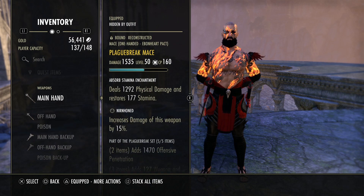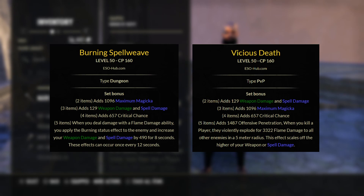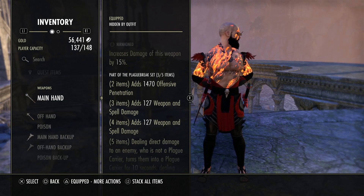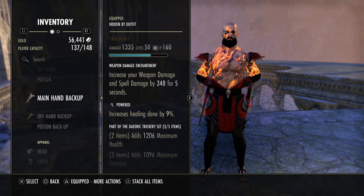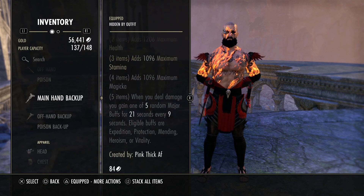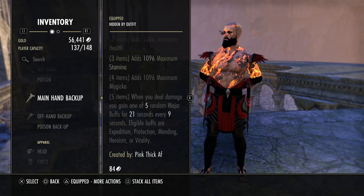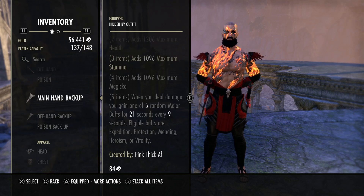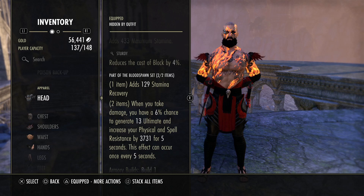For gear alternatives: if you don't want to run Plague Break, the build really alters and I don't recommend changing it, but Burning Spell Weave or Vicious Death are options. Plague Break is really the crux of this build and how we have so much kill potential against multiple people. For the back bar, there's no better set than Daedric Trickery other than maybe Iron Blood — but Iron Blood makes you really slow and I just don't like it. Daedric Trickery gives expedition, Minor Protection, Major Mending, and more vitality — all amazing buffs on the Dragonknight. For the monster slot, Grothdarr or Magma are alternatives, but I prefer Blood Spawn.